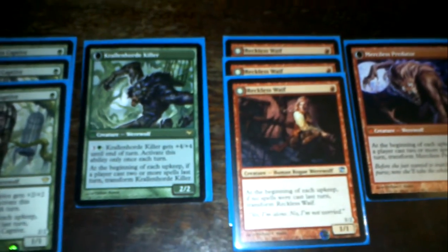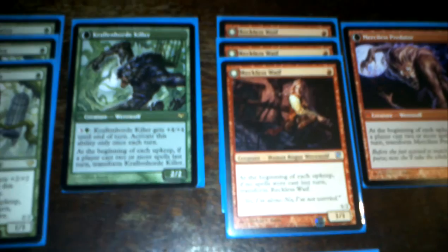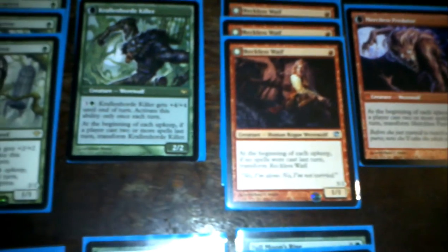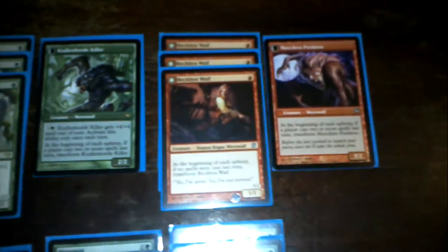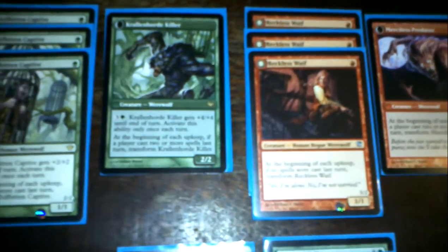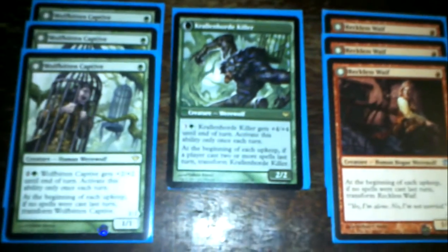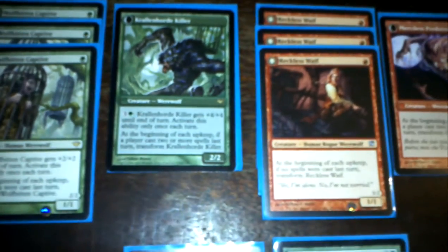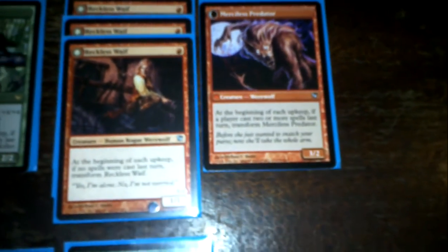Probably in most situations the better one-mana drop is the Reckless Waif whenever you expect your opponent to play a control deck or something like that, just because you're more likely to flip it. And whenever you flip the Wolfbitten Captive you cannot buff it because you do not have the four mana on the second turn. The Reckless Waif is an uncommon and it turns into a 3/2 werewolf — still pretty strong.